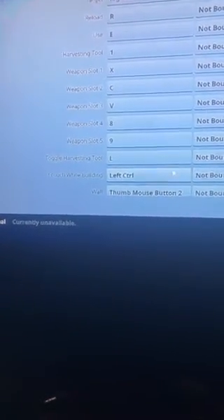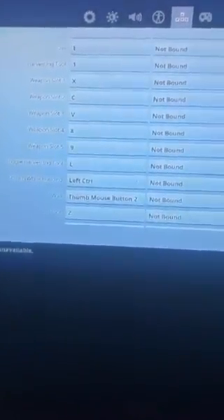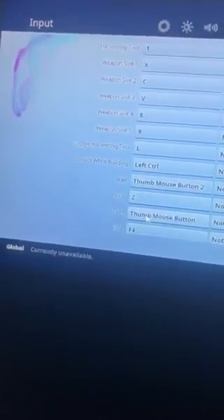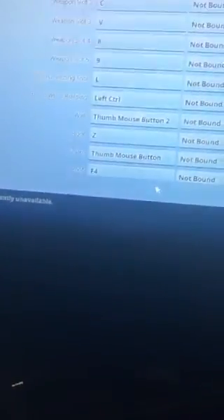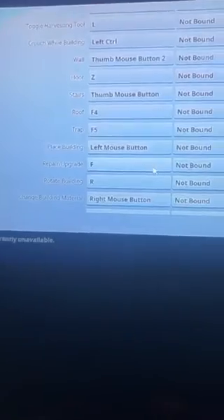Slot 3 is V for my AR. I don't really care about slots 4 and 9, I'll just move those around — I'm still a little bit new. My wall is thumb mouse button 2, right there. Floor is Z and my stairs is right here, that one right there.